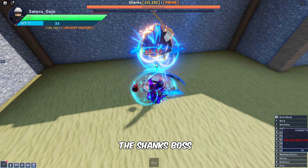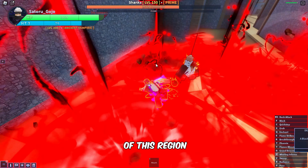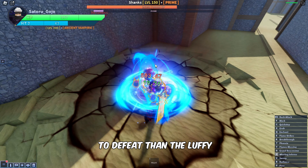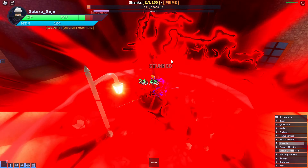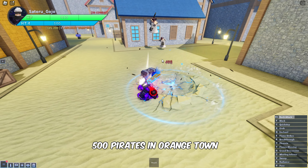Next, we need to beat the Shanks boss, who also spawns in Orange Town, but at the back end of this region. Shanks spawns after every 35 minutes, and it is a bit harder boss to defeat than Luffy. Now, let's fight and defeat 500 Pirates in Orange Town.